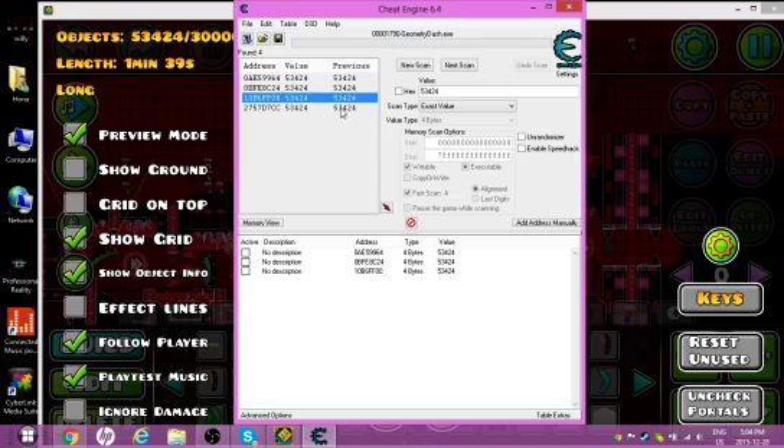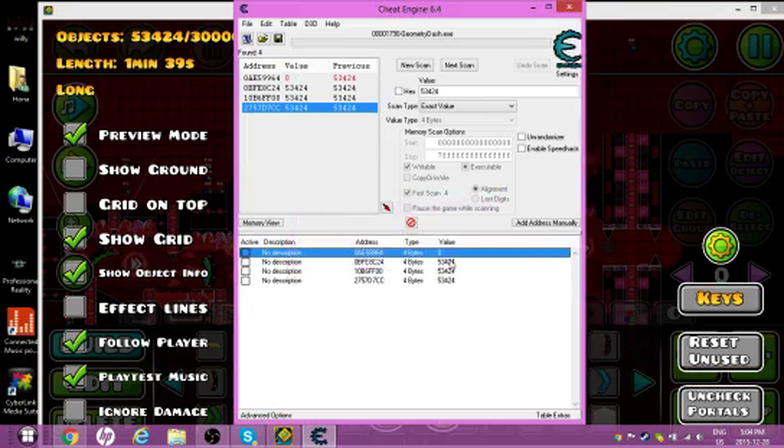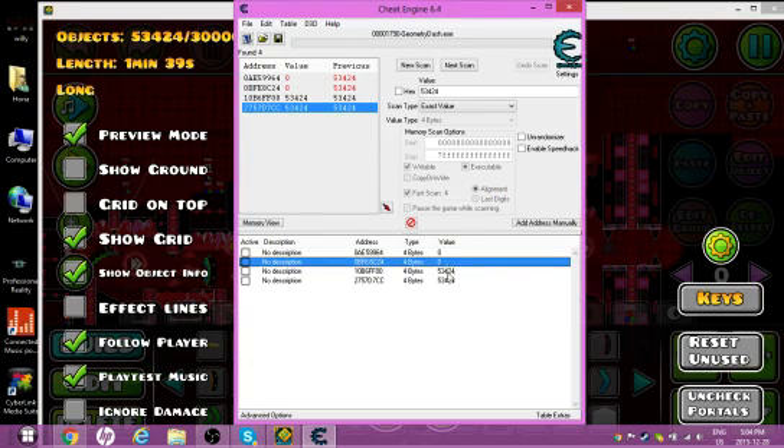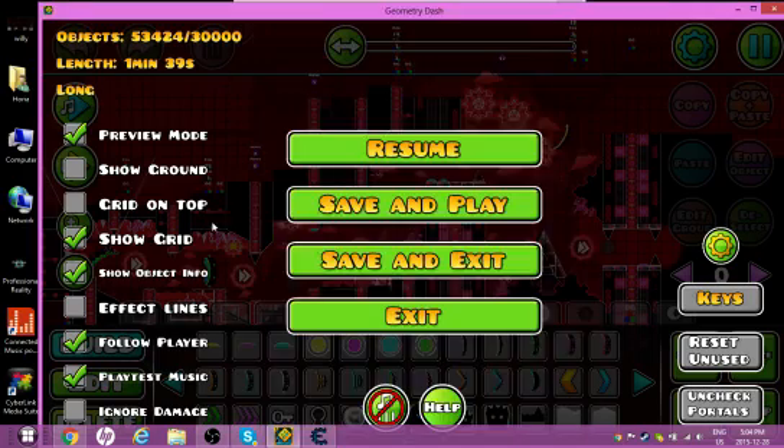It'll pop up with a list of results. You don't know which one is which, so just select all of them. Go into the value field and change every value to 0. That's where the magic happens — and it's as easy as that.